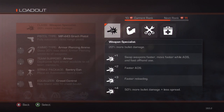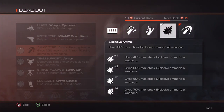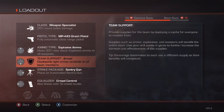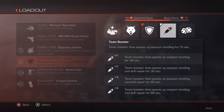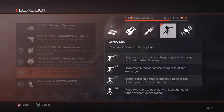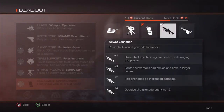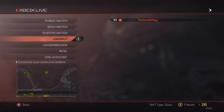Player number two is also a Slayer with weapon specialist. Again I recommend the MP443 Grach for pistol. For ammo we'll switch it up and go with explosive — both are good but I recommend having a little variety. For team support, switch it up and go with feral instincts — it's really helpful. If you only have armor you might get a little stagnant, so you want feral instincts on at least one person and Slayer number two is your best bet. For strike package, again sentry gun. For equalizer I recommend crowd control for the extra health.